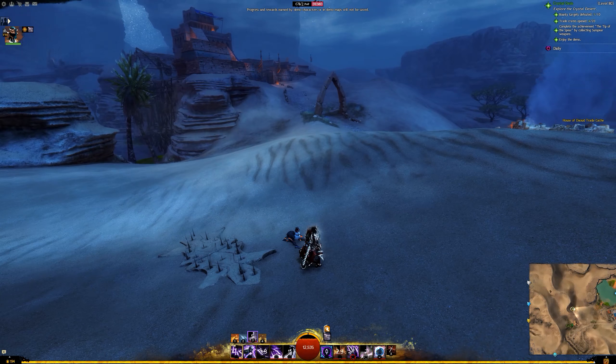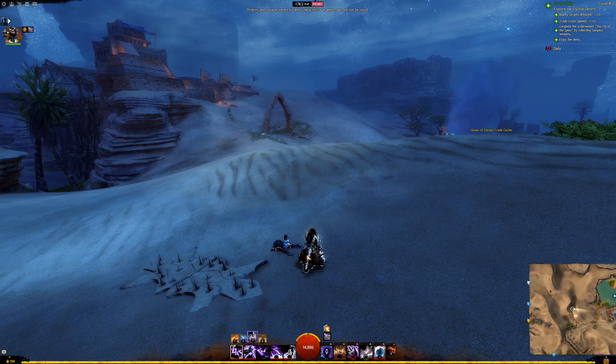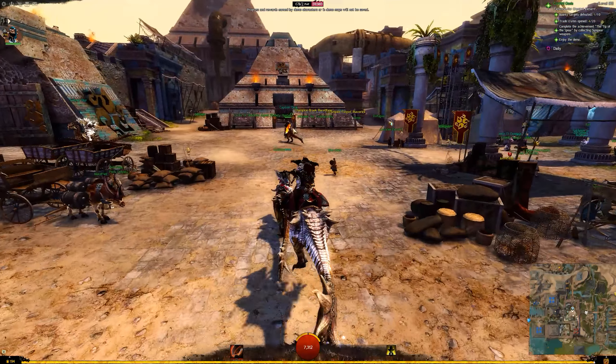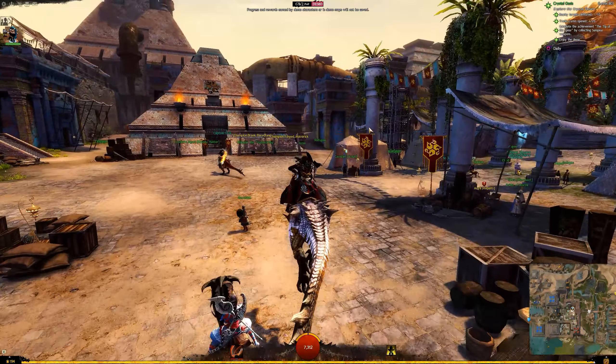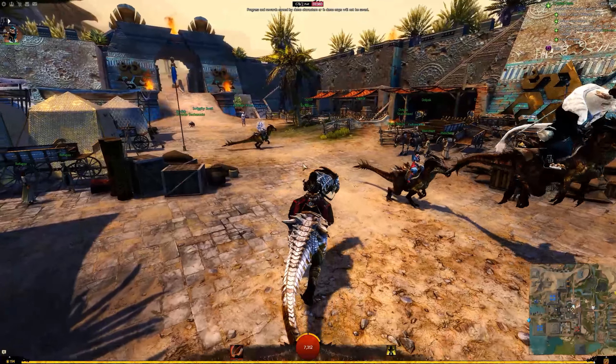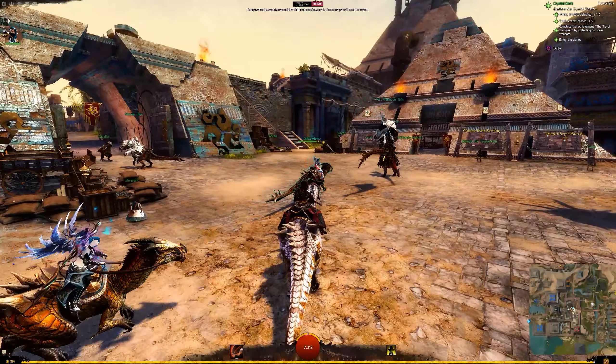All over the map you get these Forged patrols moving around and Forged ambushes you want to watch out for or hunt down for rewards. That's kind of the nighttime experience. I then turned off the demo for a few minutes to get a snack, came back moments later, and the sun had risen — it was back to daytime.